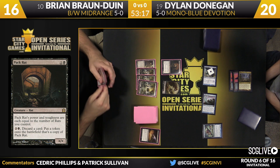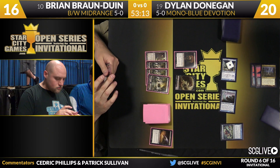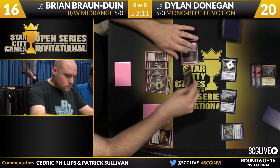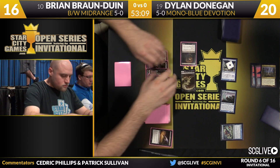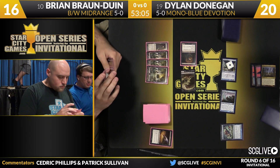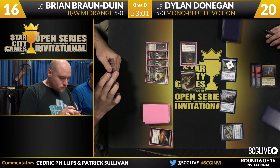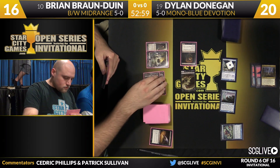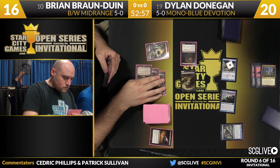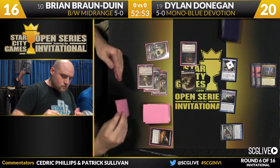On the fourth turn, Bryan has the ability to activate Pack Rat and activate Mutavault to make the rats bigger and play a racing game. Dylan has made this a little interesting with Thassa alongside the Nykthos, which is now positive mana. He doesn't have another flyer, but Thassa being able to make itself unblockable is quite potent. Bryan may need to cast a removal spell to keep his head above water.